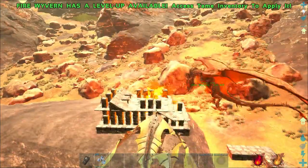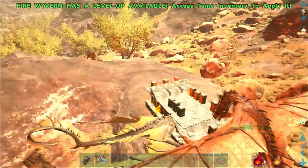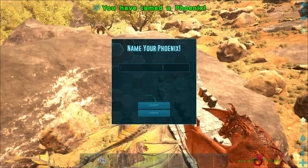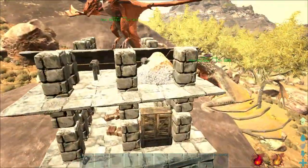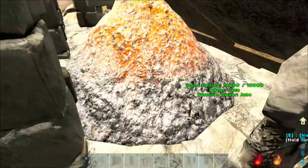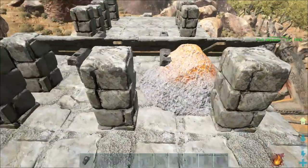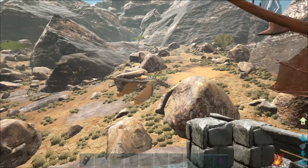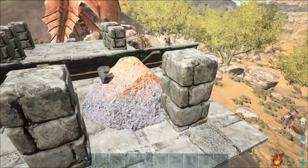I would recommend having two people because it'll go faster. Remember, you are limited — as soon as the superheat is done the phoenix will die. I recommend finding one out in the wild around this location, killing it, and then building a trap around it. Make it a little bit taller. Even if it spawns up and out of the trap, you just need the rare flowers to drag it right back in, so you won't waste time for the second superheat.